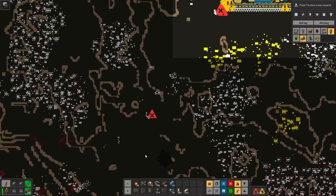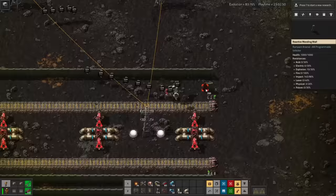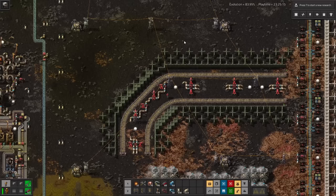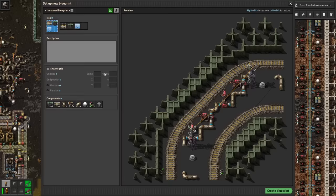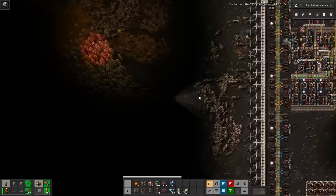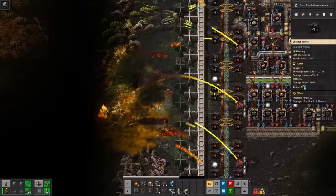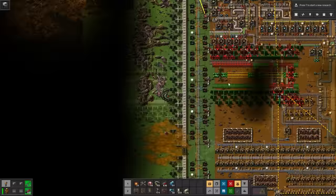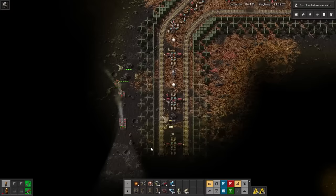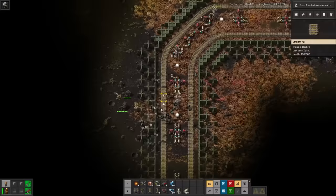Maybe that's also why I haven't gotten many mutations beyond acid and fast biters. I have seen a brutal biter here and there, which are nigh invulnerable to bullets, but they die to fire just fine. The important thing is I've carved a path to the stone. In the safety of my walls, I start designing the blueprints I'm going to use to reach it. It's a little bit too precise to design on the fly. There's a few more nests I've got to take out, and the shotgun's using piercing ammo now.